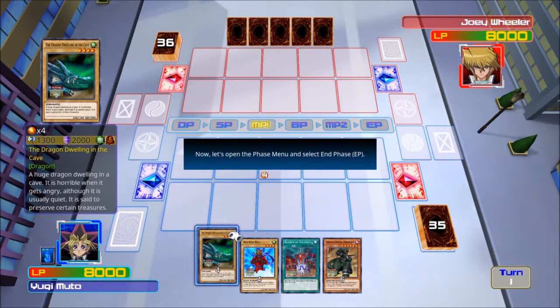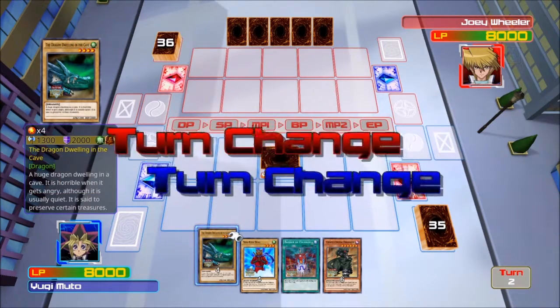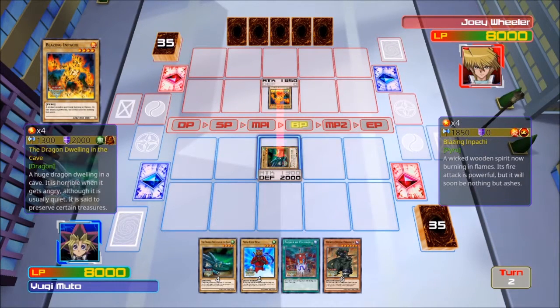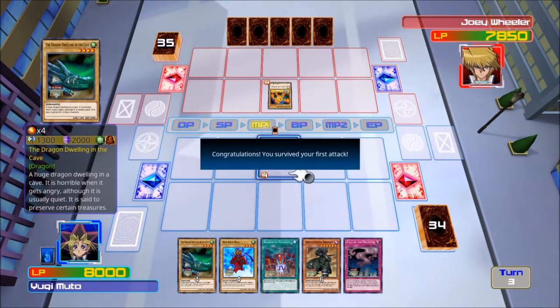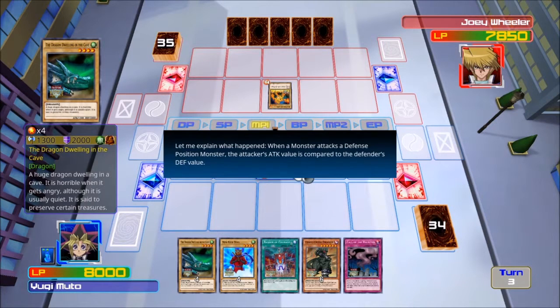Now let's open the pause menu and select the end phase. Congratulations, you deflected your first attack. You might have noticed that Joey attacked you and wound up hurting himself. When a monster attacks a defense position monster, the attack value is compared to the defender's defense value. If the attacking monster has a lower value, the attacker's owner takes damage equal to the difference. If the attacking monster has a greater value, the defender monster is destroyed.